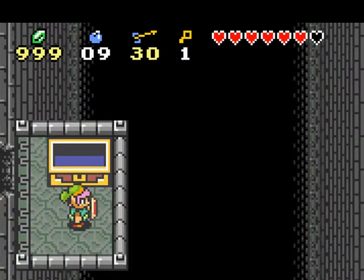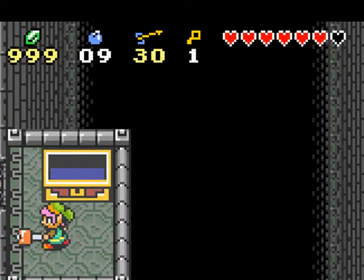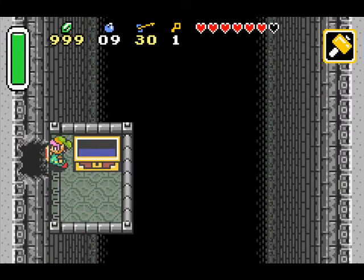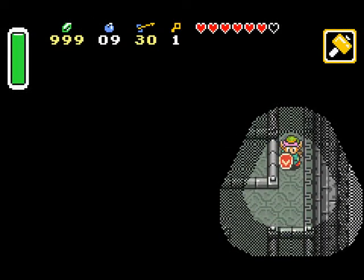We just picked up the magic hammer. Pressing A will cause Link to drop the hammer on the enemy's head, dealing twice as much damage as the Master Sword, which means the Master Sword is clearly not the strongest weapon in existence. I'm going to be using that most of the time, unless it's really dangerous.